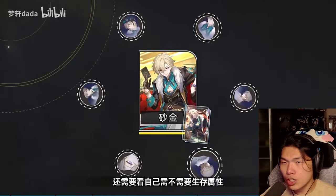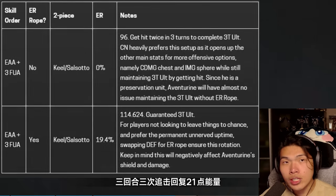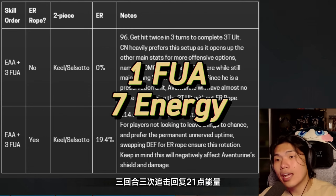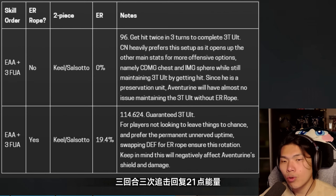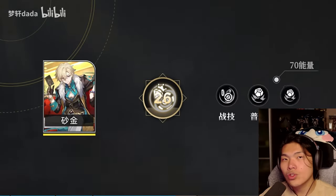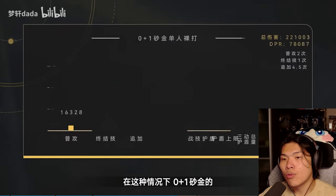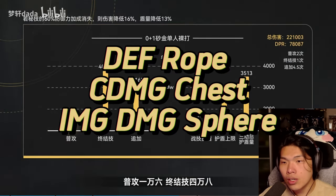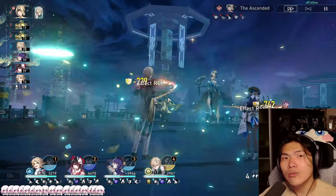Moving straight into his relics. For energy threshold, Aventurine focuses on a 3-turn ultimate to maintain 100% uptime for his Unnerved debuff. Each follow-up attack grants 7 energy, which is crucial for his rotations. In the first rotation — skill, basic, basic — with 3 follow-up attacks and no ER rope, using 2-piece Broken Keel or Sal Soto for 0% ER, he gains 96 energy. As long as he gets hit twice across 3 turns, Aventurine can complete a 3-turn ultimate. CN players heavily prefer this setup as it opens up offensive options: crit damage chest and imaginary damage sphere, while still maintaining a 3-turn ultimate by getting hit.